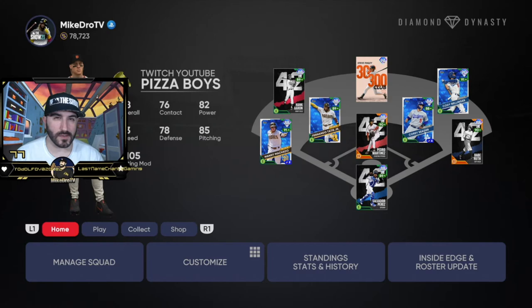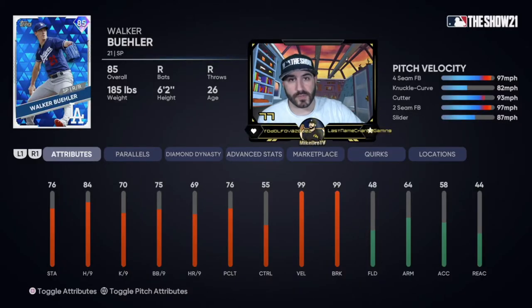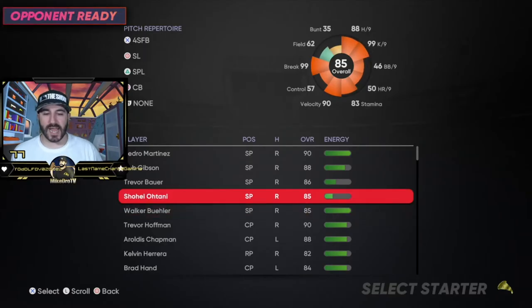This game we're gonna be using Walker Buehler — he's pretty damn good too. 76 stamina, 84 hits per nine, 70 Ks per nine, 75 walks per nine. He's got really good velocity and break. I'm mad I threw nine pitches with Ohtani and wasted him. Now up against Luis Castillo at first-level parallel.